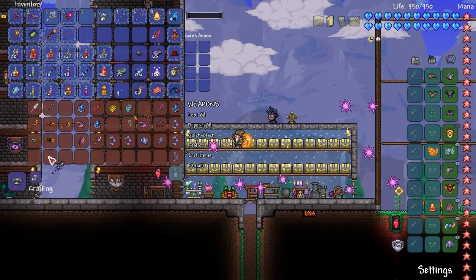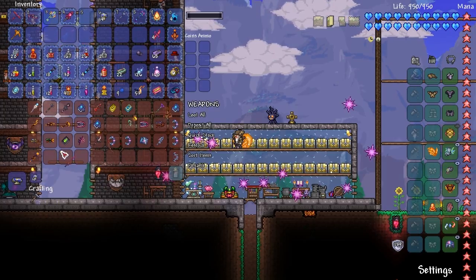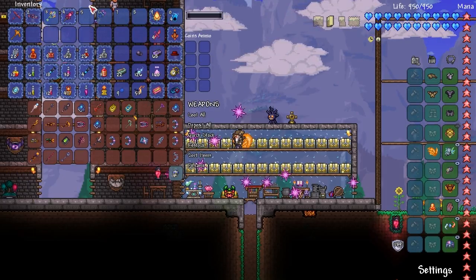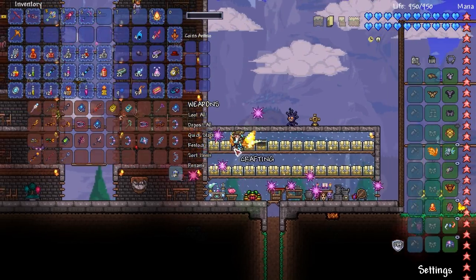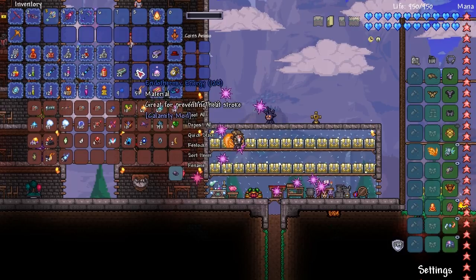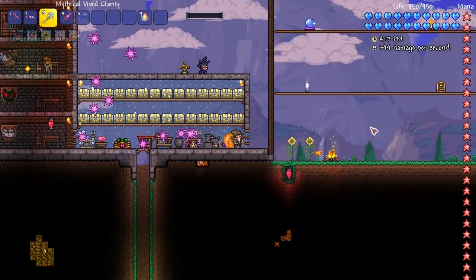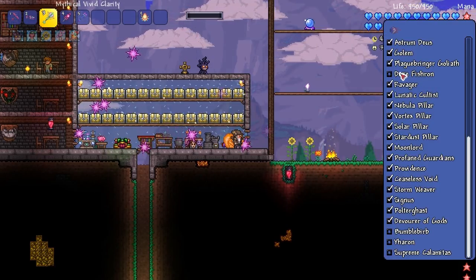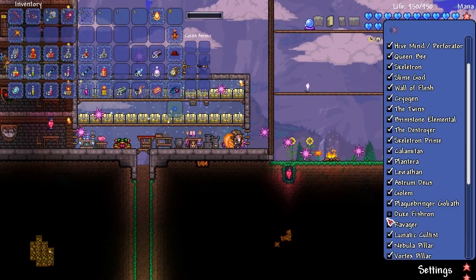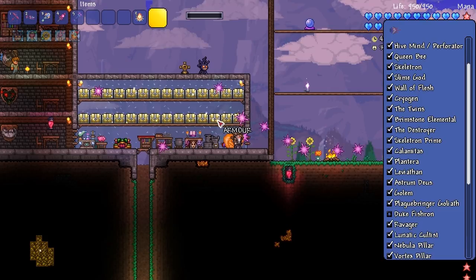I'm going to dump some weapons away because I have a lot of weapons, but I'd rather just keep a decent few. Ever since the change into post-Moon Lord on this series, I've been getting a lot of messages about one thing - Duke Fishron. It just doesn't look right, not completed. I feel really bad because I couldn't beat it. I need to do that, but I don't have any worms on me.